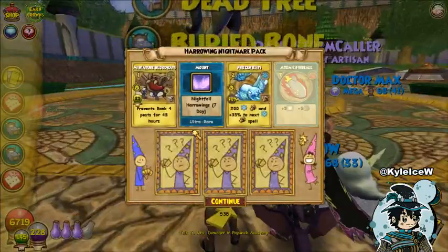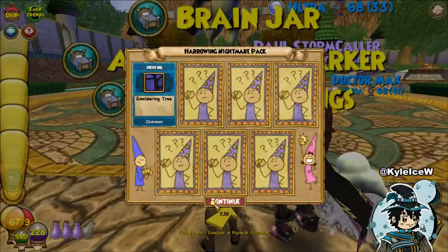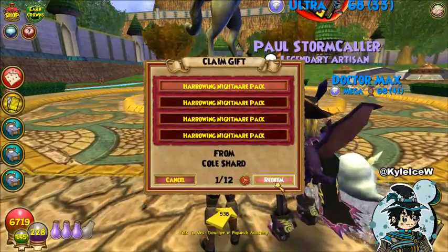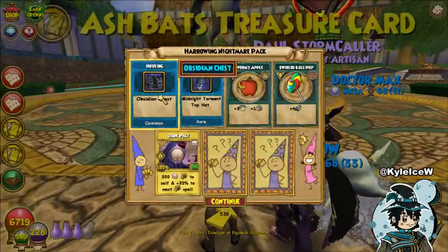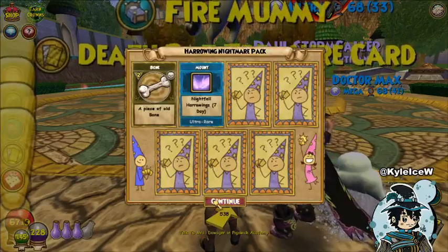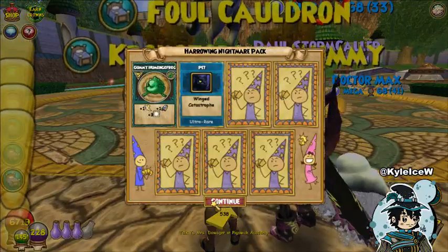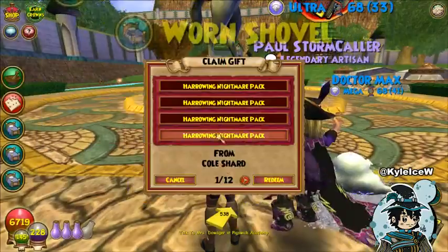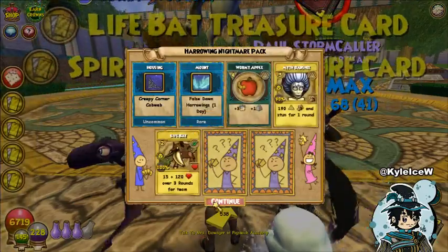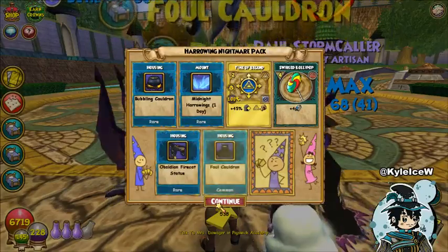In the first pack, seven-day Harrowings - nothing particularly interesting, a pair of boots. I am going to go through these quite quickly. I don't tend to look at the stuff for too long because these packs have been out for a while and I know everything that's in here. Another Nightfall Harrowing seven-day, the Wing Catastrophe pit - most of this stuff would have been nice like two years ago, not so much now. There are some good TCs in these packs, another one-day mount.